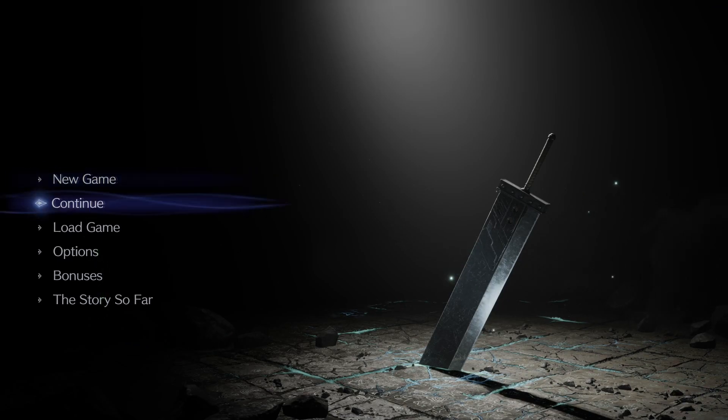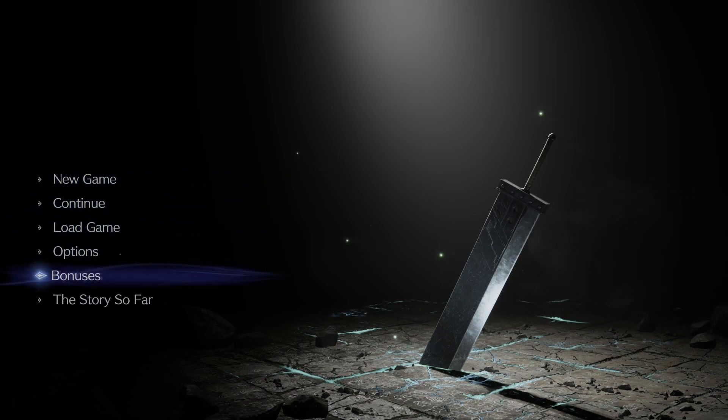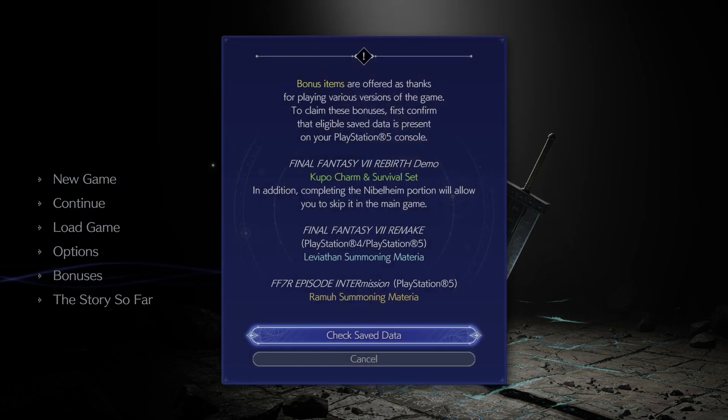When you load up the title screen, click Bonuses and make sure you click Check Save Data. This will scan the hard drive for all the relevant pieces — Final Fantasy 7 Rebirth demo, the Kupo Charm, survival set, remake content, and intermission content, all of which include some type of materia, and obviously the chapter skip for the demo. When you click this, just confirm yes through all the prompts and you're good to go.